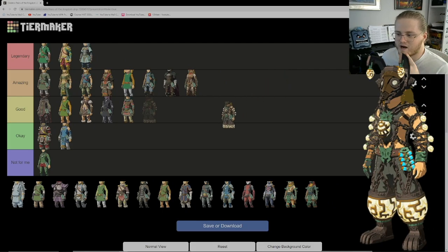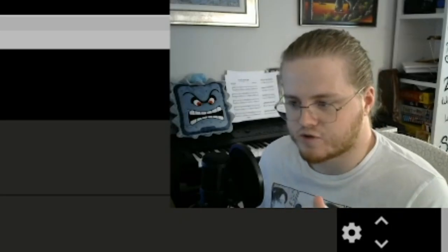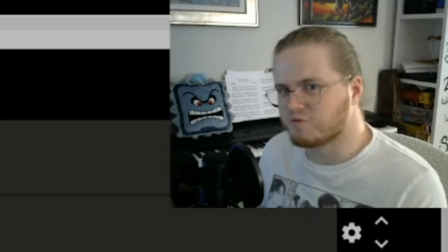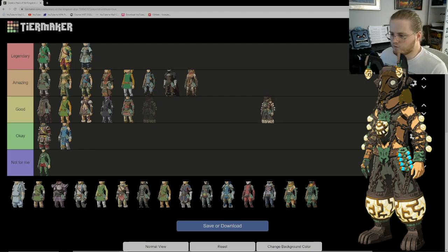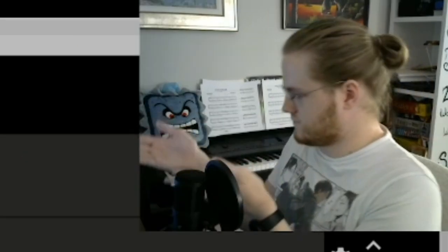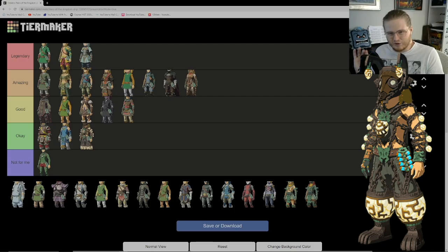Next we have the Miner's outfit. This is a weird one — I like it conceptually but it's very bulky. I get that it's a miner's outfit so it's clunky in a good way, but I don't normally wear it. Even when exploring the depths I'd wear the pants for a bit. I think it's okay. It kind of looks like a creature from Skyward Sword — I can't remember the name but I kind of like that resemblance.